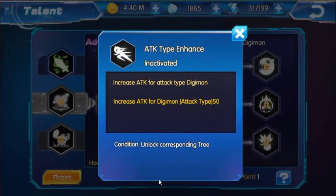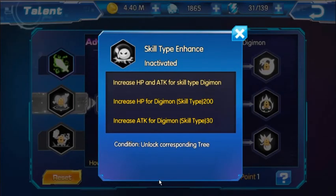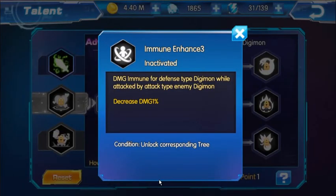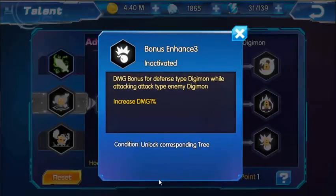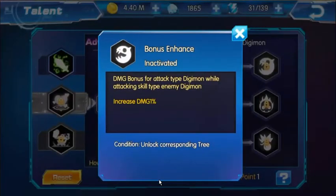Looking at the different options: attack type enhance increases attack for attack-type Digimon only, not for skill type or defense type. Skill type enhance lets you increase HP for skill-type Digimon and increase attack for skill-type Digimon. Below that, we have increase HP for defense-type Digimon. The branches that follow for the defense type decrease and increase damage for defense-type Digimon — basically the same structure applies for skill and attack types.